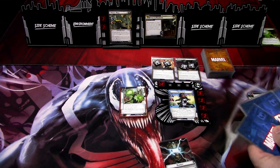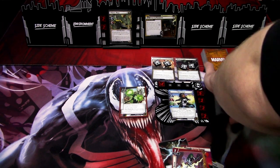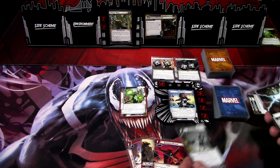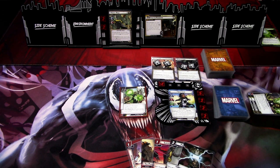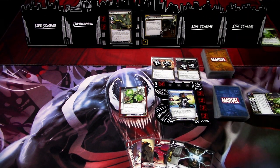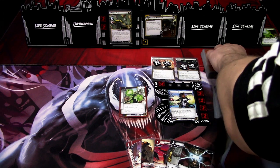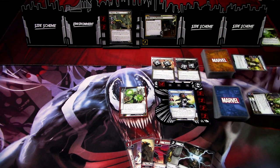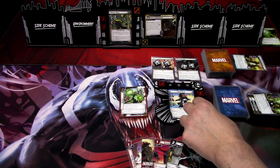We ready up and draw back up to five: Energy Spear, Power of Aggression, Surprise Attack, Photon Speed, and Energy. We go to the villain phase. We add one threat to the main scheme. Ebony Maw attacks and gives the villain a tough status card. That slows us down a bit. We take two damage.